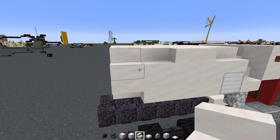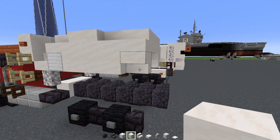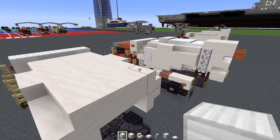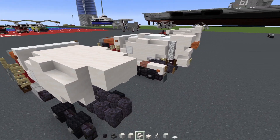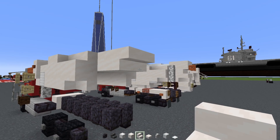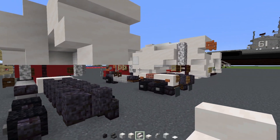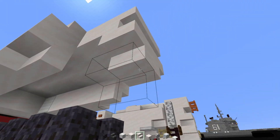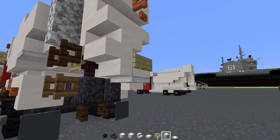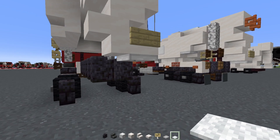Underneath, add smooth quartz block three blocks long, then upside down stairs. Do the same at the back. Add smooth quartz block two blocks wide, then smooth quartz stairs two blocks wide upside down back-to-back, then another upside down one and a slab. Finish with a birch sign and an iron trapdoor underneath.